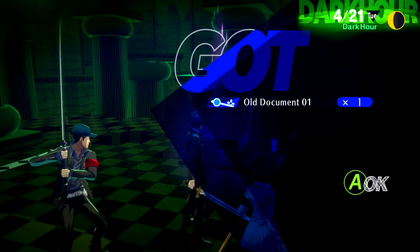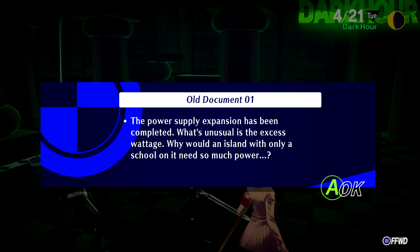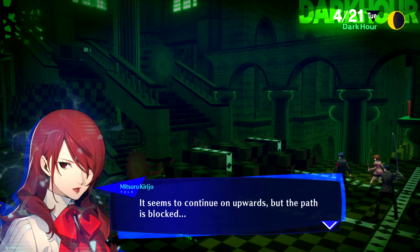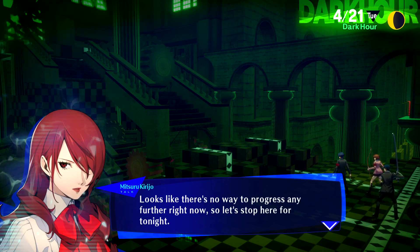An old document. The power supply expansion has been completed. What's unusual is the excess wattage — why would an island with only a school on it need so much power? Interesting. It seems to continue on upwards but the path is blocked. There's no way to progress any further right now, so let's stop here for tonight. We've still managed to cover a lot of ground.